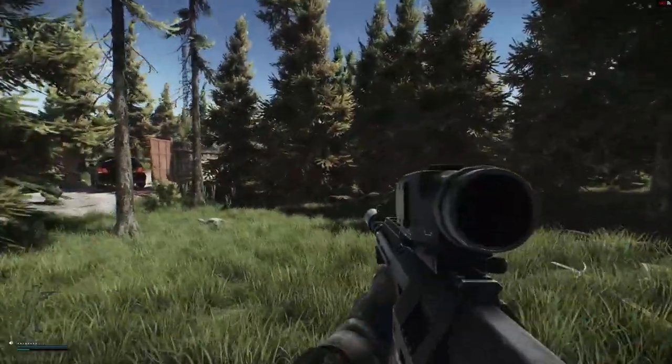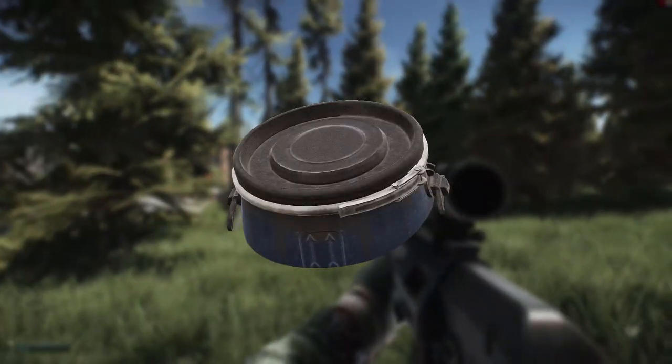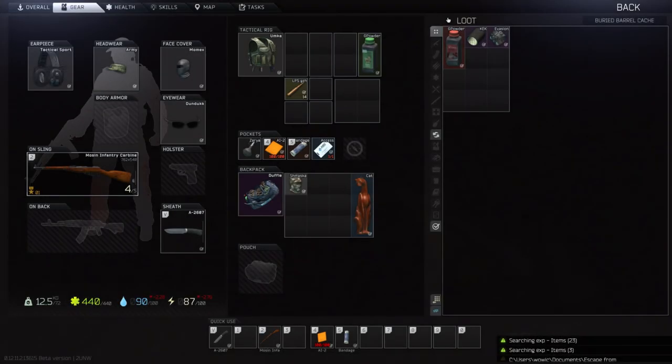The first one that I found was inside one of the buried barrel caches. The armband spawns in either kind of cache, so dedicating your time towards stash runs may be the route you want to go. But be ready for a long road ahead, as I've already looted hundreds of caches this wipe and I've only recently found my first armband.